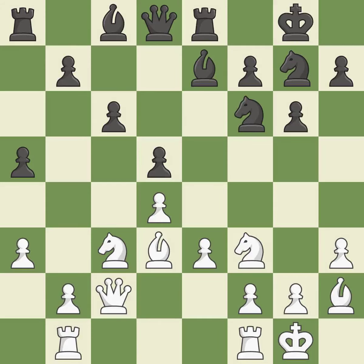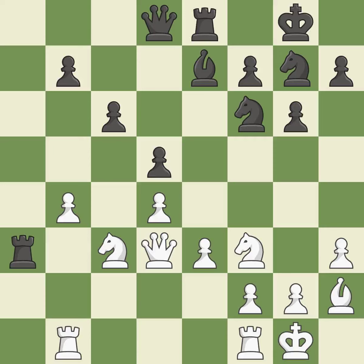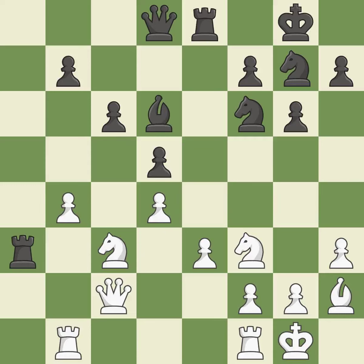This provides an equal exchange of parts. This is not the right idea — it is an inaccuracy. This is an equal trade; it is ideal after all captures. This maintains the balance in material with a good trade. By moving a rook from its starting square, this activates it. There were worse moves, but also something much better — it is an inaccuracy.